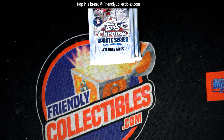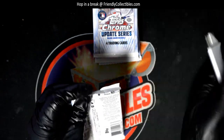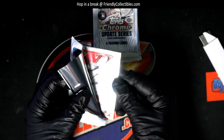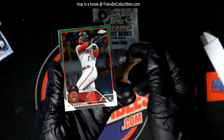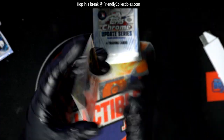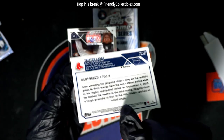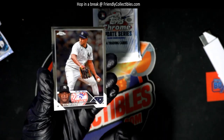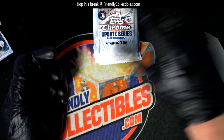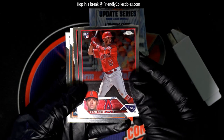Let's see what we get here. Jeremy is ripping some packs with us. Kyle Lewis. Cassis. Nice. Refractor Prism. There's a rookie there — I'm going to zoom in a little bit. Zack Neato — he's a pretty good rookie to get.